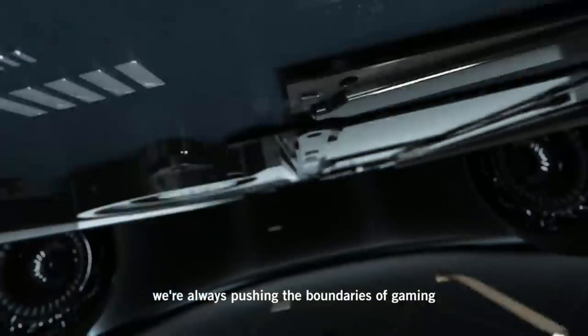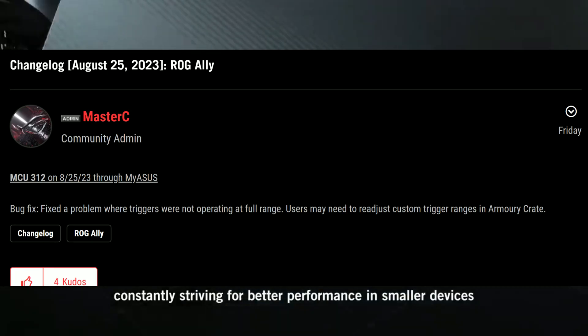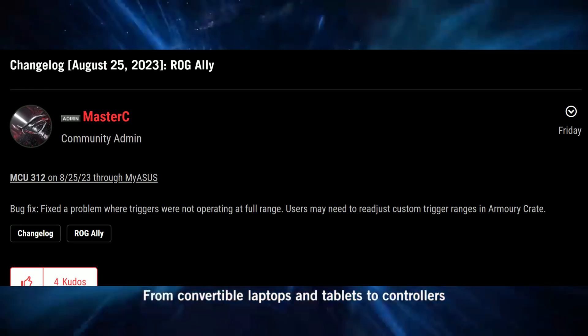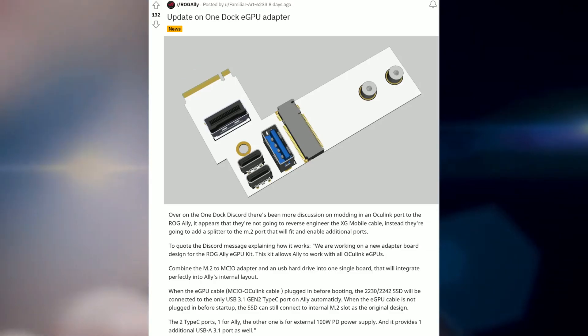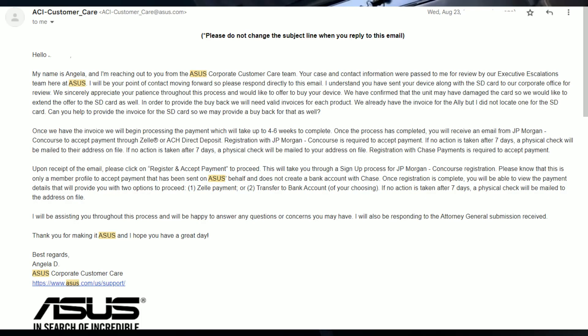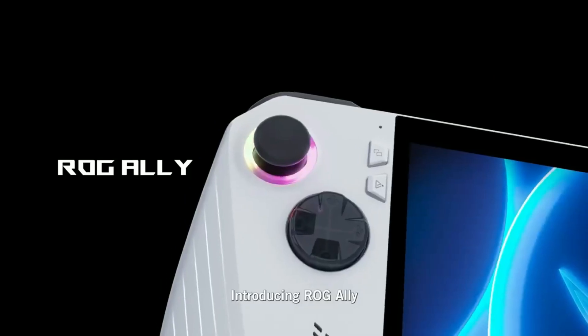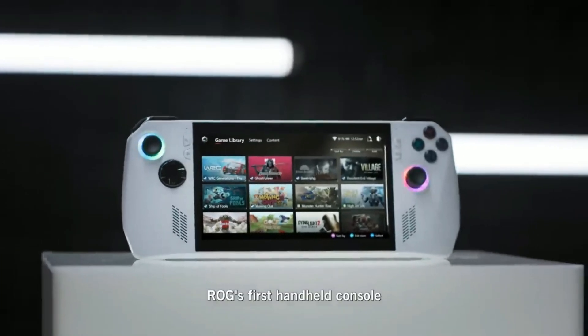What's up allies! In today's news video we're going to be talking about a new Humble Bundle deal, a new MCU update that should fix the trigger issues some of you might be having, the ROG Ally supporting external eGPUs, and ASUS actually offering refunds for people who have broken SD cards or damaged ROG Allies. If that's something you're interested in, hit the like button and subscribe.